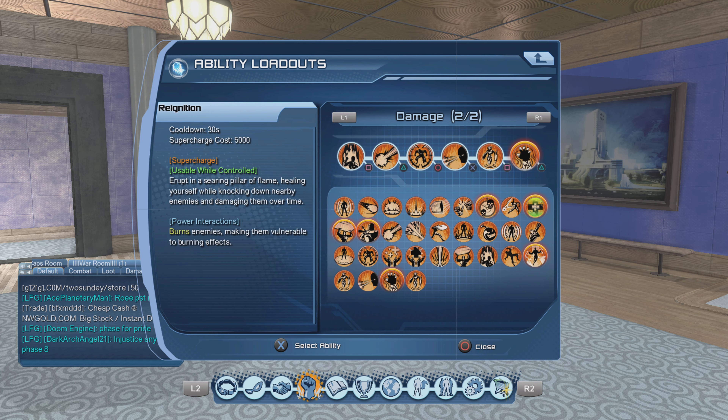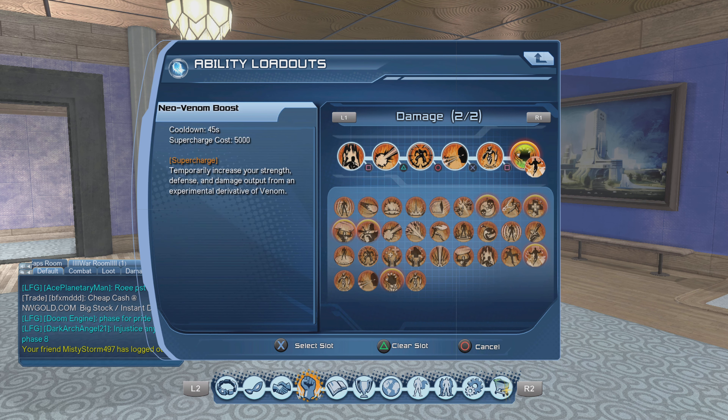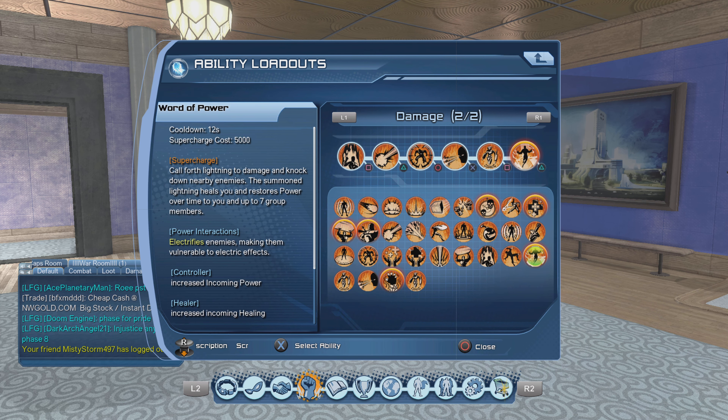But I am changing Neovenom now to Word of Power. I did some testing with Word of Power and you will do more damage. Word of Power: calls forth lightning to damage and knock down nearby enemies. The summoned lightning heals you and restores power over time to you and up to seven group members.